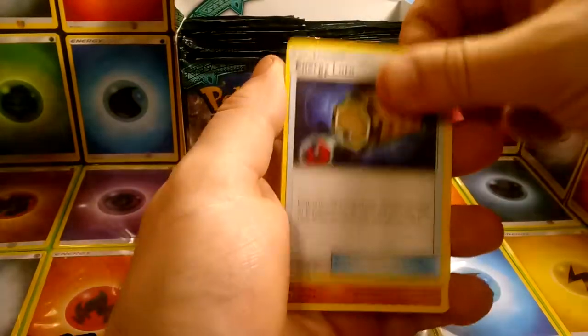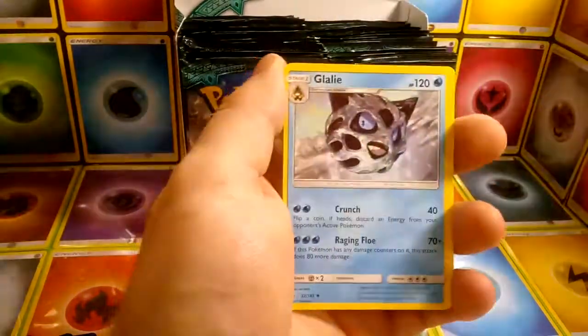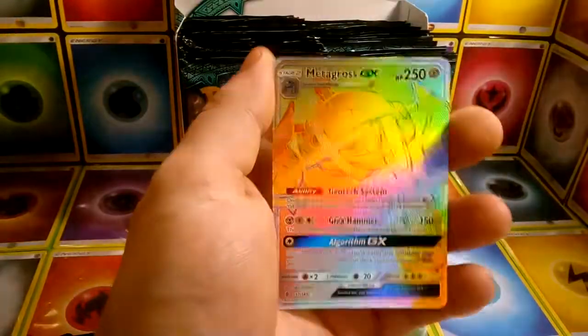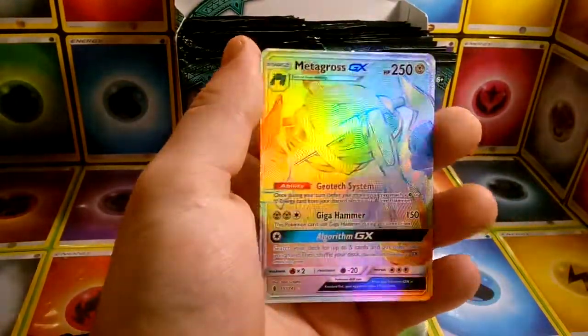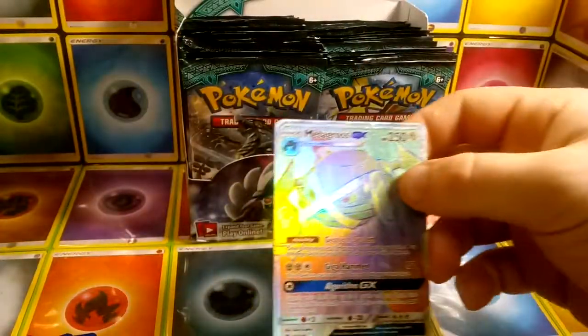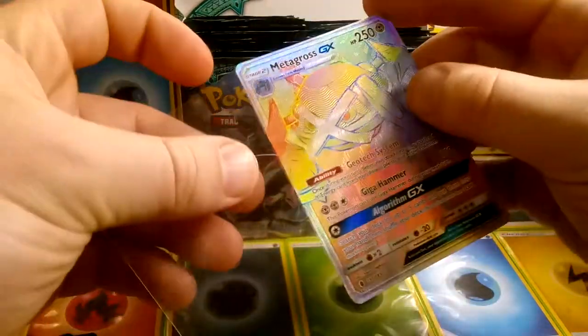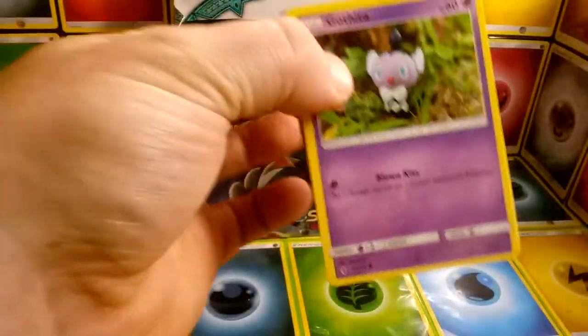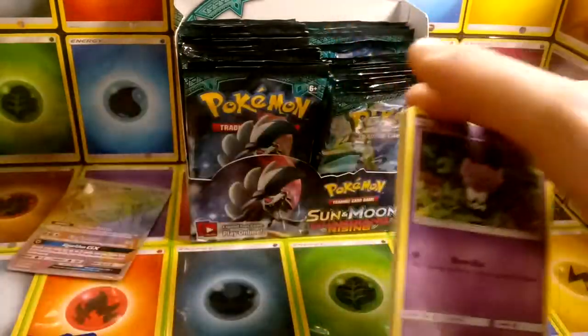We have Fire Energy, Energy Lotto, Machoke, Glalie, Reverse Sandslash, and a Hyper Rare — Rainbow Rare Metagross GX! We are still searching for the Rainbow Rare Tapu Lele. That's really what we're looking for here. It's not very promising that we'll get it out of this pack or out of this box since we already pulled that.